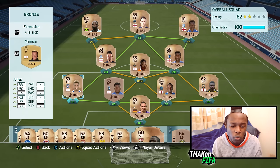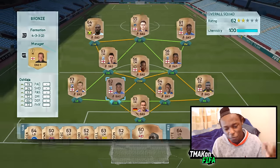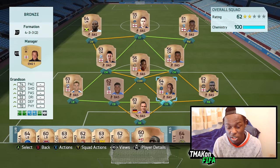Left back, we have this dude called Jones — 88 pace, 6'2" as well, so he's fairly tall and quite pacey. First centre back, we have this guy called Adedeji, or Shilaja — I hope I pronounced that right. 79 pace, 72 physical on a 62-rated bronze centre back, and he only cost me 200 coins.